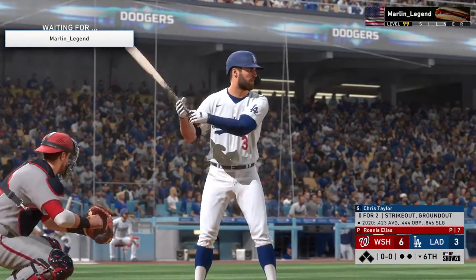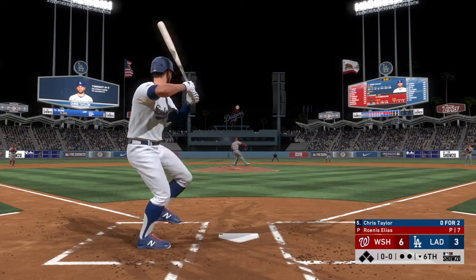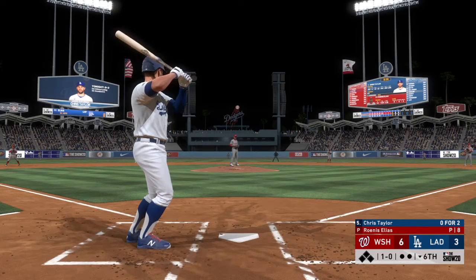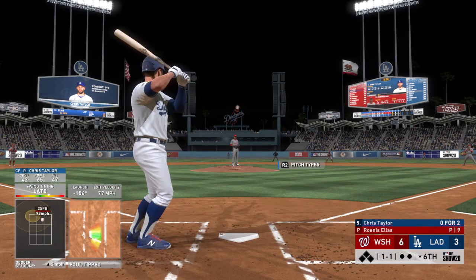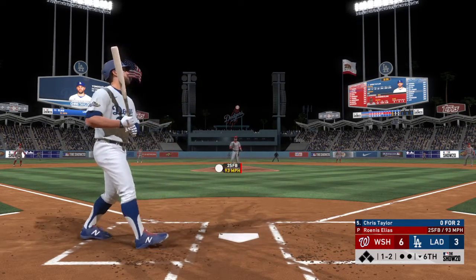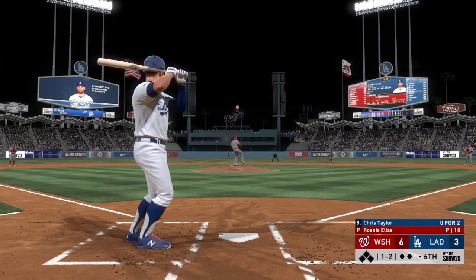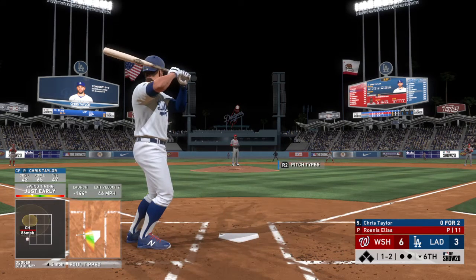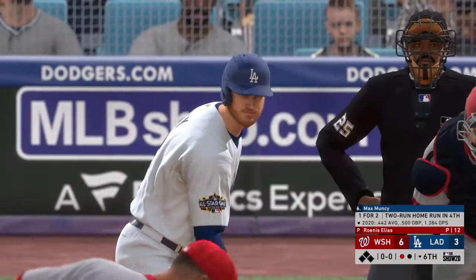Bottom of the sixth inning now. Coming forward, the veteran outfielder, Chris Taylor, the left fielder. Ready to deliver. Here's the first pitch. One-one. One of my favorite pitches in the game right there — the old Greg Maddux equalizer. Started at the front hip and bring it back. Still one and two as he fouls it away. Pitch on the way. And a fastball swung on and missed as they set him down for the second time here tonight.